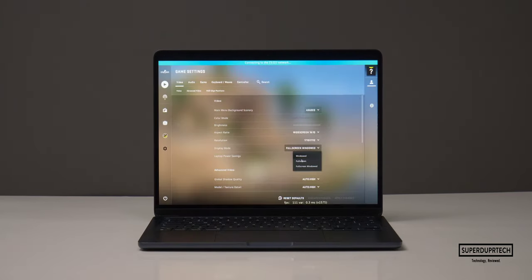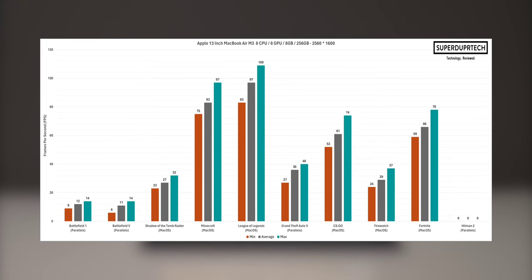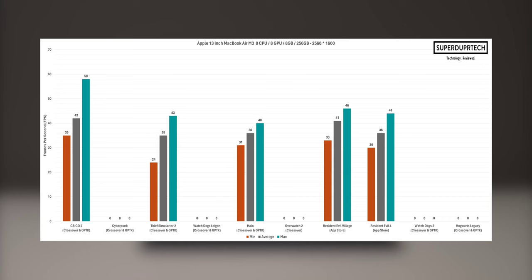With these games not running at native resolution, I then decided to lower the resolution very slightly to 2560x1600 — lowering the vertical resolution by a mere 64 pixels. At this resolution, both Battlefield titles actually ran, with both averaging above 10 frames per second. Hitman 2 would still not run. League of Legends, Minecraft and Fortnite remained the top 3 performing games.